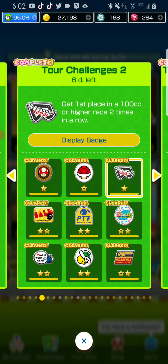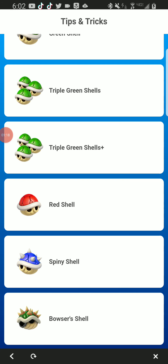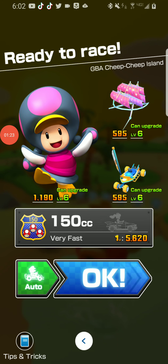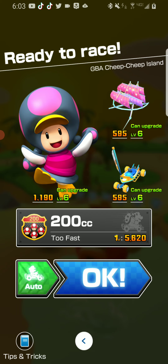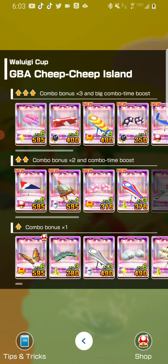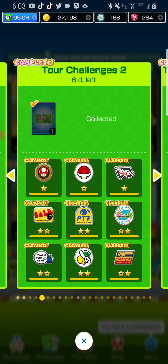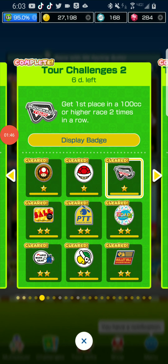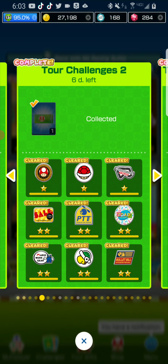The next challenge you should pay attention to is getting first place — specifically, get first place in a 100cc or higher race two times in a row. For this challenge, I recommend you play in 100cc, but if you want more points you can play 130cc. There are also two short courses — JP John and Karen — in the tour, and those ranked cups are good options.